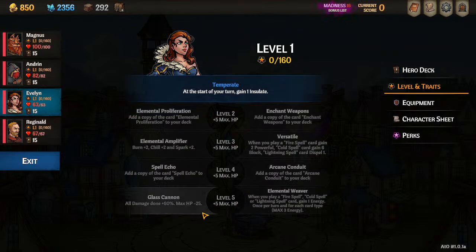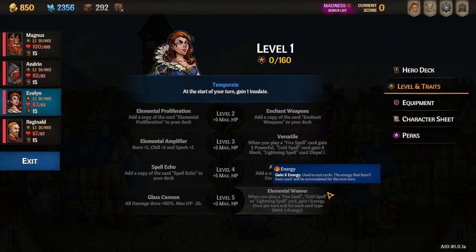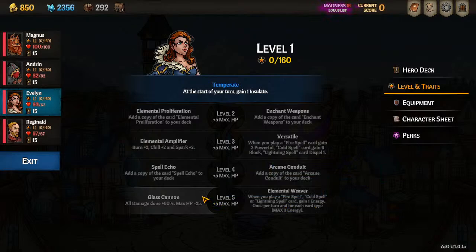At this level you've got two options. One is a super damage DPS option — plus 60% damage — but we're not going that route most of the time because we're supporting our team, giving them lots of energy and inspire. Instead, we're going to get Elemental Weaver. It says: when you play an elemental spell, you gain one energy for each element type. If you play one spell that's all three elements, you'll get three energy back — so this basically means three extra energy a turn.